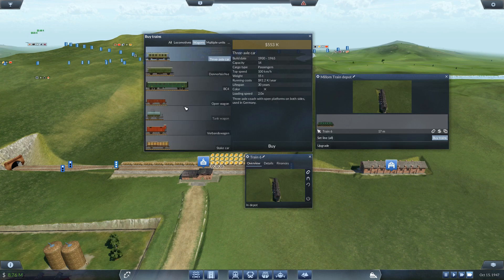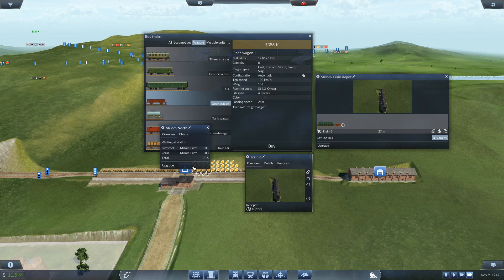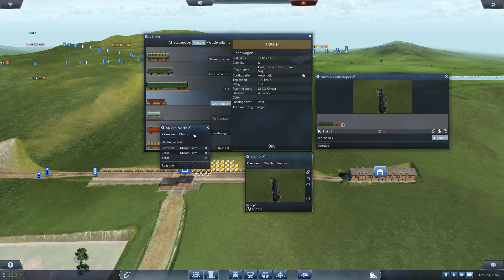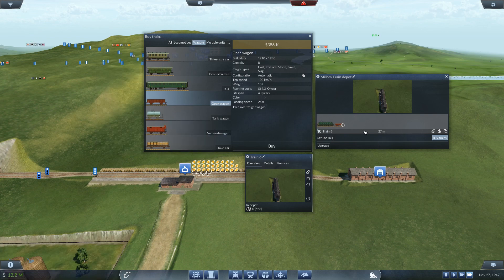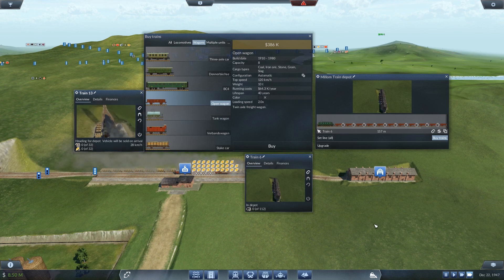Let's get the wagons now - we're just going to be looking at grain. The open wagon - coal, iron, stone, grain, slag - yep, grain. Let's put that in there. The station is 160 meters, so with this brand new engine able to pull a lot more, let's max that out all the way up to 160. That's 167 so let's get rid of that. Let's send this train to the depot. Now this line down here - let's send this train to the depot as well. We're selling all the trains.